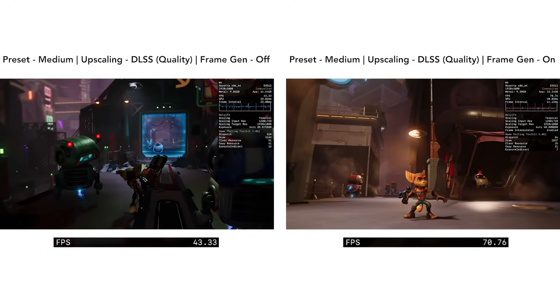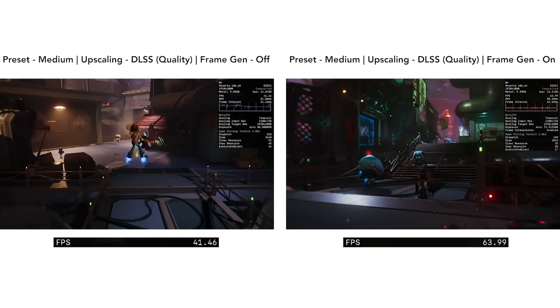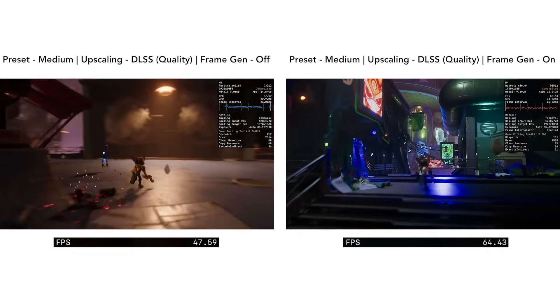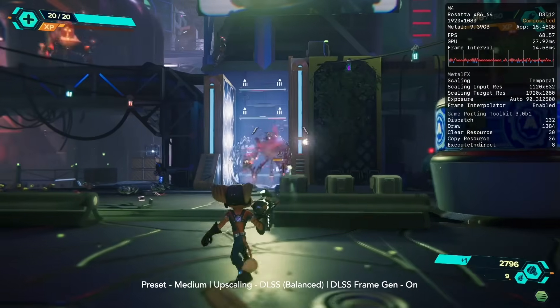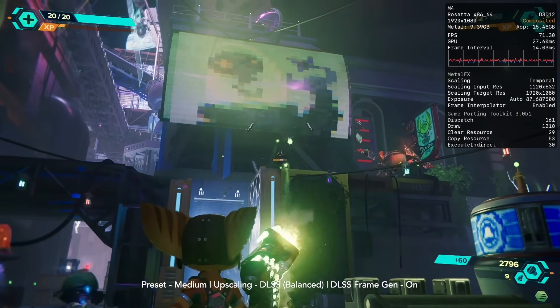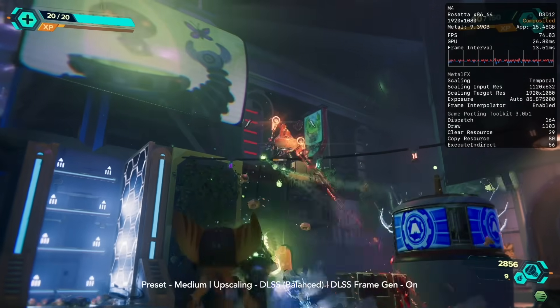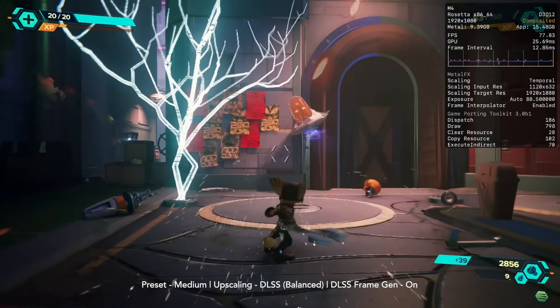We can see the massive benefit of DLSS Frame Gen, seeing over 60 FPS at 1080p medium. Here is the game running at DLSS Balanced, which is showing an input resolution of 1120 by 632. It is a fairly low resolution, but do keep in mind, as I always say, this game is not native.